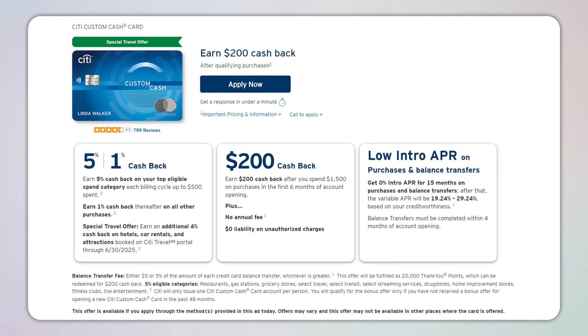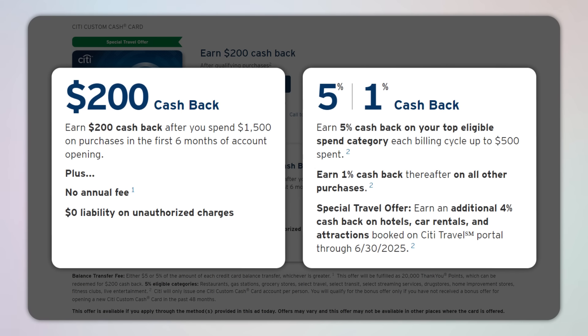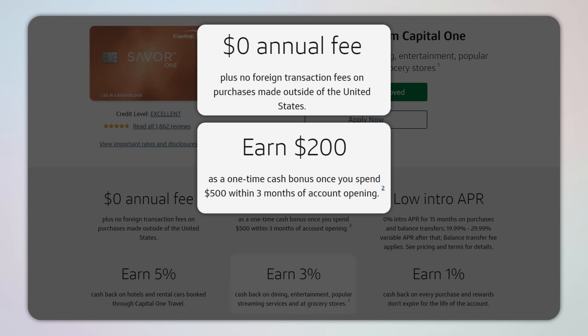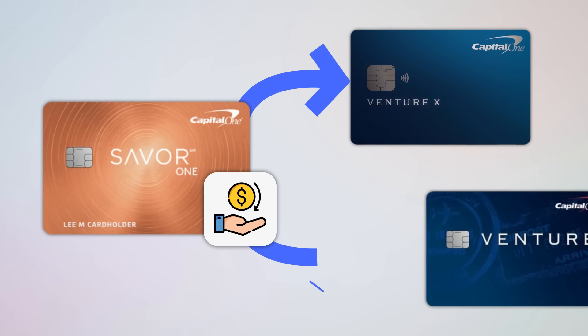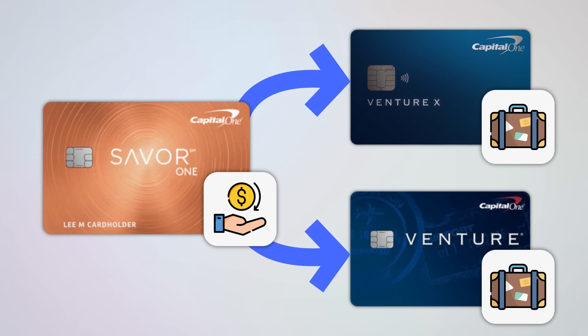The Citi Custom Cash is another great level two option — no annual fee, a standard $200 welcome offer, and it earns five percent back in your highest eligible spend category each month, really earned as 5x ThankYou points per dollar. The Capital One SavorOne is another favorite of mine at level two with no annual fee and a standard $200 welcome offer, earning three percent back on dining, entertainment, popular streaming services, and at grocery stores. The cashback earned on the SavorOne can be redeemed for cash back or converted into more valuable miles when paired with certain higher-level cards.